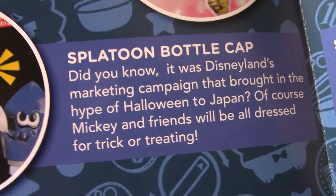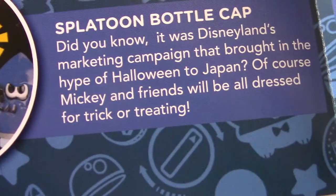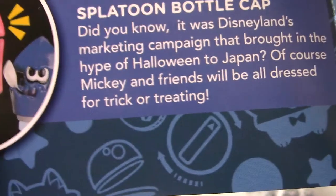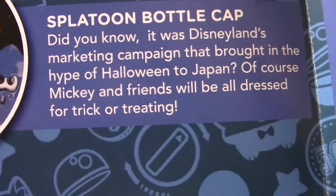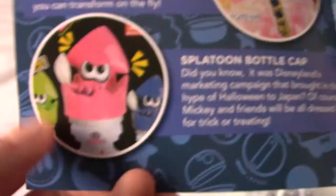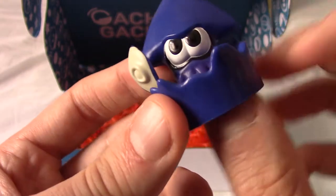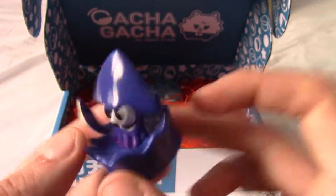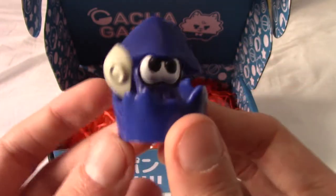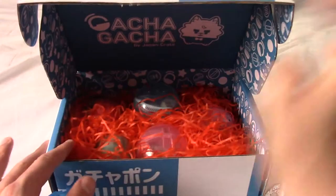This is indeed a Splatoon bottle cap, and I've realised there's been a formatting error or something, because this is the text from last month's gacha insert. This describes that Disney, and Disneyland particularly, is what made Halloween so popular in Japan - because if you remember, there was the Disney thing; I got the Chip and Dale pumpkin thing. So yeah, that is a bottle cap. That's kind of cool. I'll put that to the side and we'll go with the one on the left.